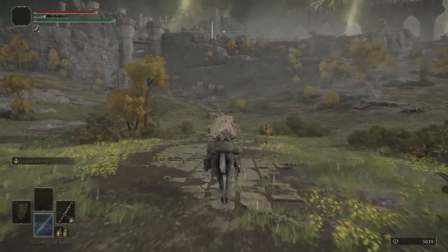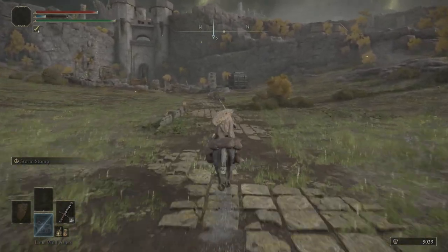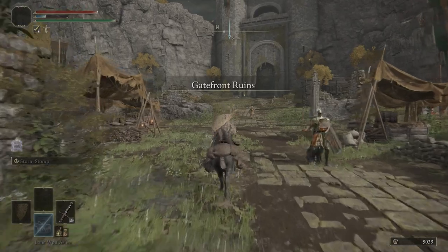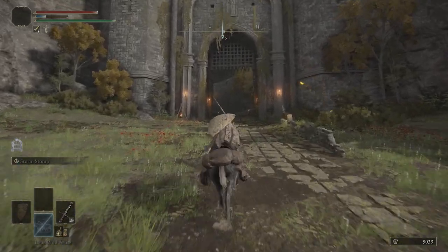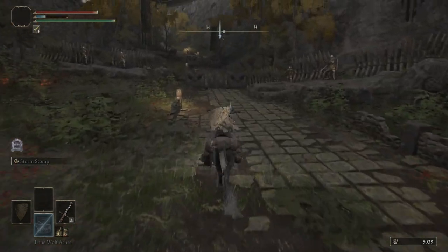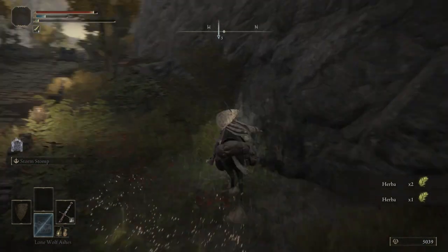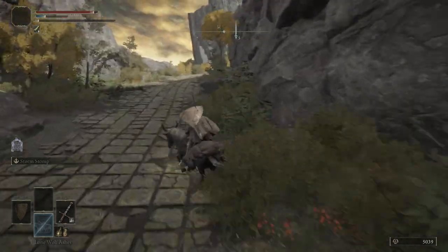We're going to ride straight through that encampment. I'm not going to bother fighting anything over here, or when we're running down the path of Stormgate. If you look up, you can see a troll — it's going to hop down. So we want to grab the Lump of Flesh, then grab the Golden Ruin. I like to zigzag, because the trolls have this wind attack that they spit at you and it will knock you off Torrent, so I just zigzag side to side.